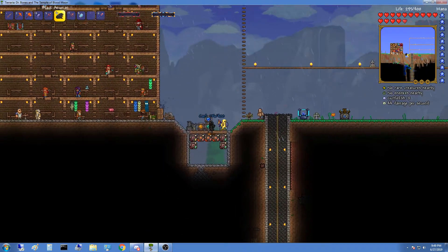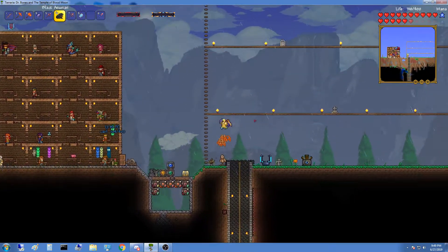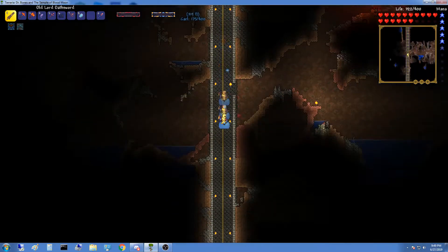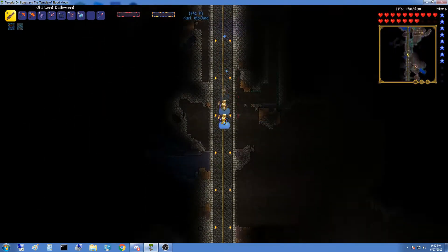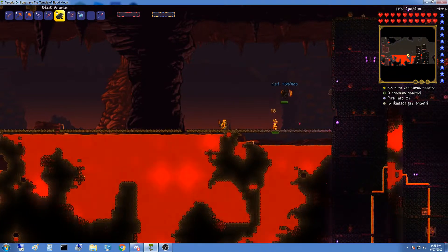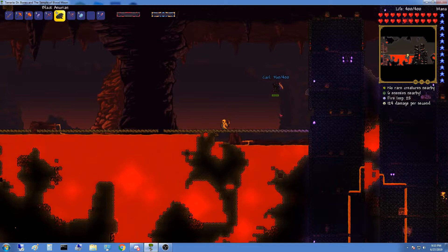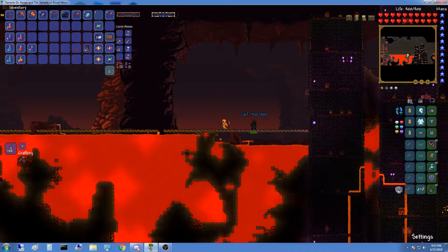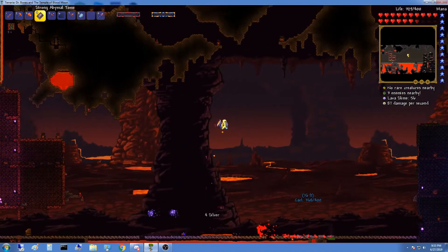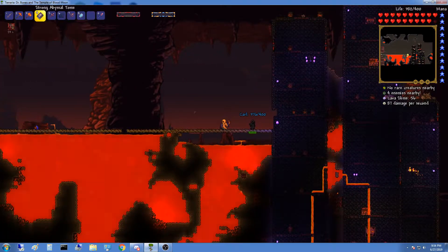This weapon pierces through enemies and does a ton of damage — this is definitely mine. It's going to have a ton of DPS. Let's just fight the Wall of Flesh — the bridge is done so we should be able to. We'll see you guys once we get to the edge. Here we are at the edge — Camden made the first part and I made the last part, which is the good side.